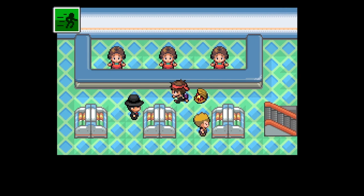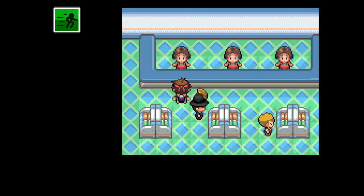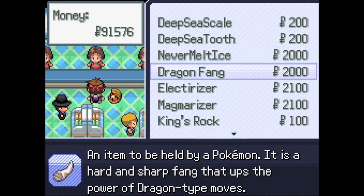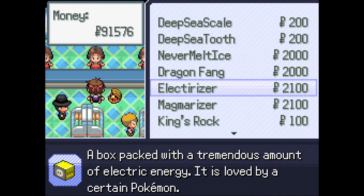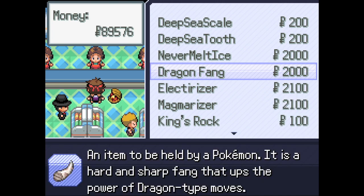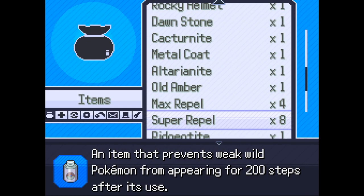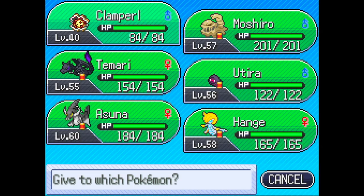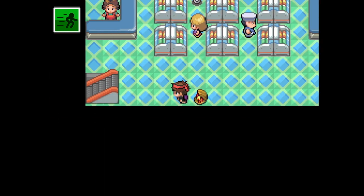All right, Dragon - okay so this is 2K. Deep Scale two - okay, so Dragon Fang. I think we need one of these, costs 2K. Let's get that. Go to our bag and Dragon Fang - give - there we go. And now I'm actually going to go to the Black Market.